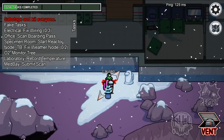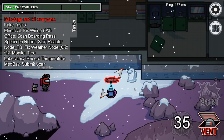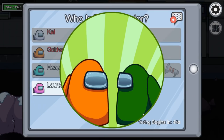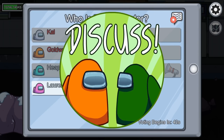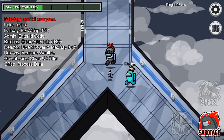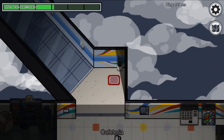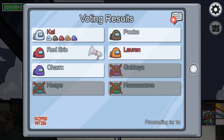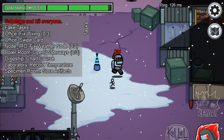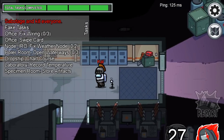The closer you kill to a vent, the more likely you are to get away unnoticed. This is going to be especially important with smart crewmates, or those that stick together. In the same vein, be smart with your kills. If someone has seen you with a crewmate time and time again and then they turn up dead, you will be the first suspected. Kill those you've barely interacted with at all. The best way of doing this is a drive-by kill — get in, kill your target, and get out.